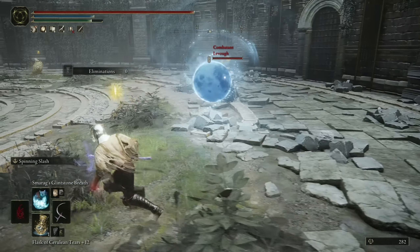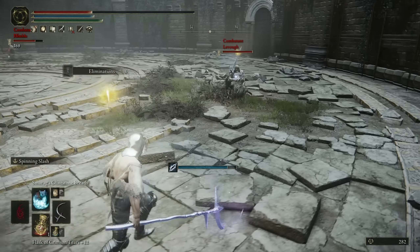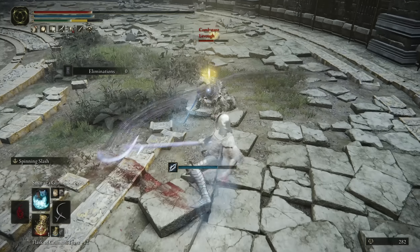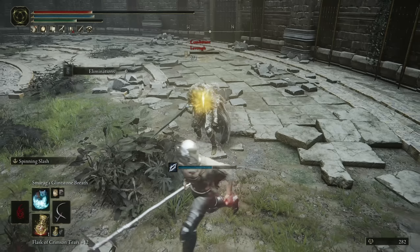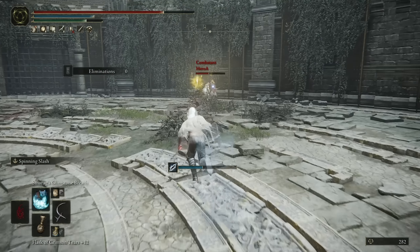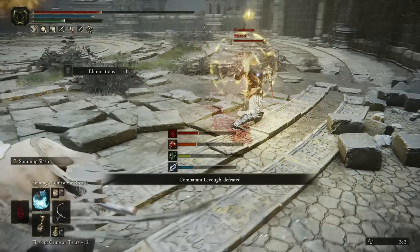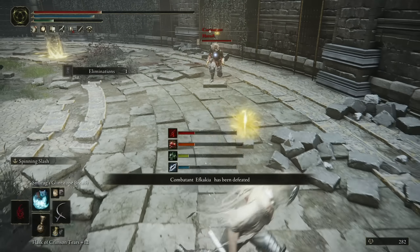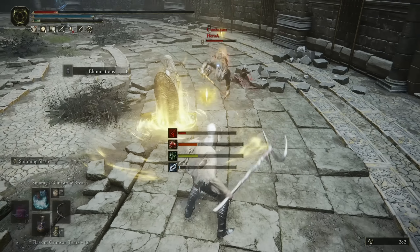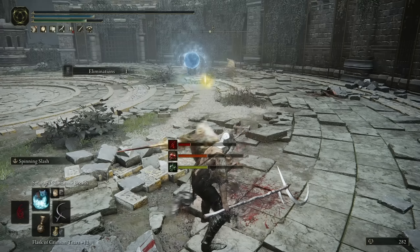I'm going to get a better summon tonight. That did a lot of damage — I don't know why I didn't roll. Bonk — nice, nice. I'll just hit him with a heavy, catch the roll. Beautiful — nice quick kill. Yeah, I'm going to skip the Spirit Ashes mode for now. I'll try to get a better one and then jump back into that. My experience with it so far has not been good with my shit little wolves.